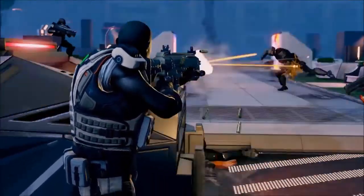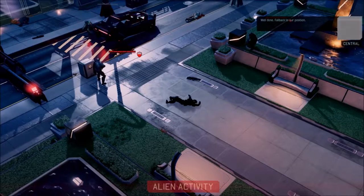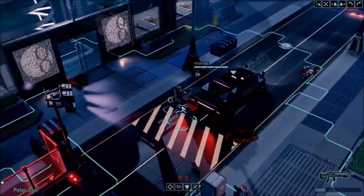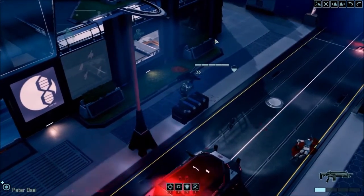Look at that guy go down! I'm pretty sure a lot of this is scripted — like, Anna was probably meant to die. But once you actually start playing the random missions you get, it's anybody's game. Anybody could die. I could have missed that shot, for example.